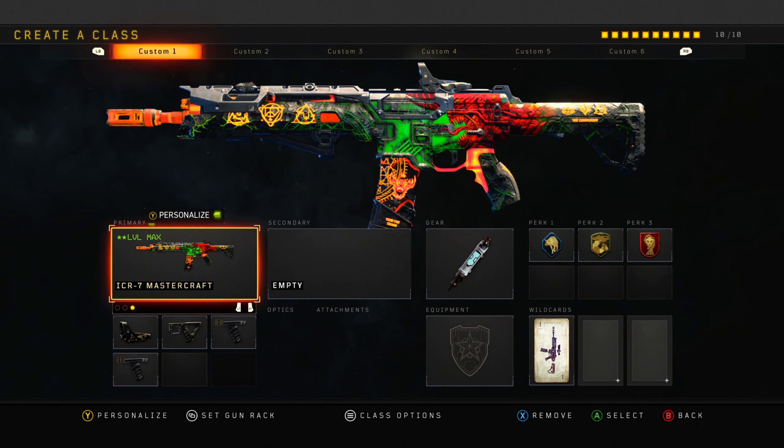Basically, all that's important on this class is the Double Grip. You're going to see the pattern - I'm not even going to talk about the gear and perks because on all my class setups it's all the same perks and gear, because that's just how I find my best setups. The ICR class - if you want easy kills at long range, this is the class for you.